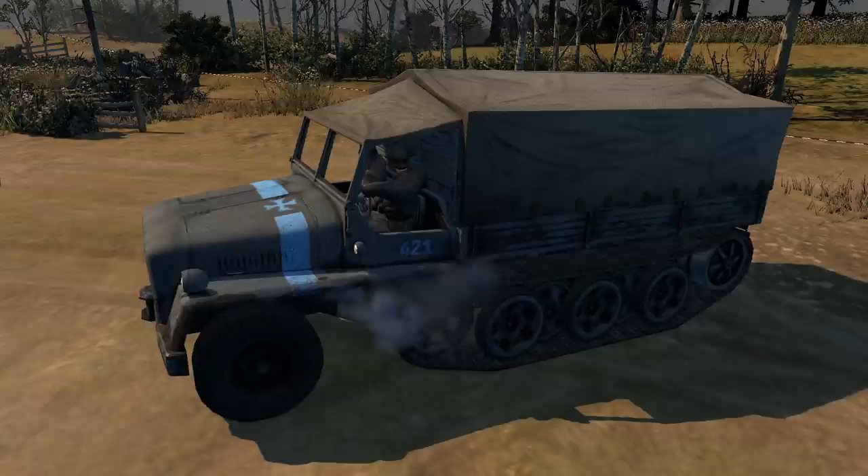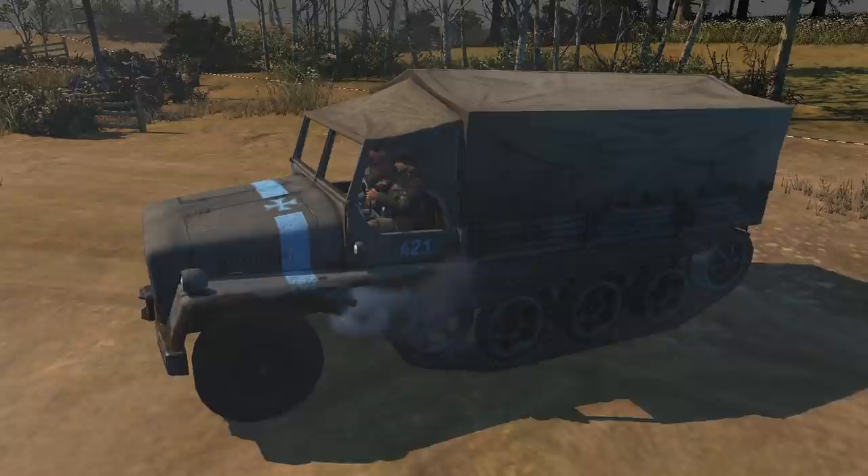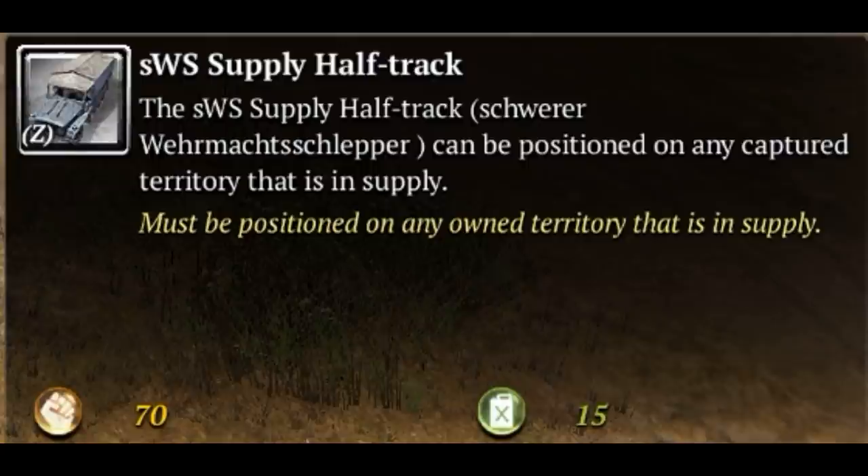The SWS Supply Half-Track is a vehicle that you must bring onto the field to unlock future technologies and other buildings. You convert the half-track into either the Battlegroup Headquarters, the Mechanized, or the Schwer-Panzer Headquarters. It must be positioned on any own territory that is in supply, and it costs 70 manpower and 15 fuel to bring onto the field.